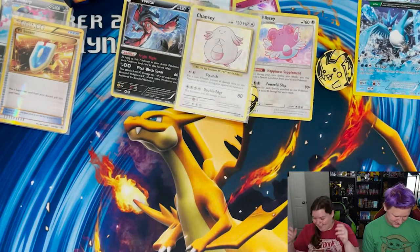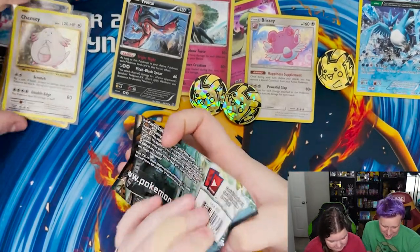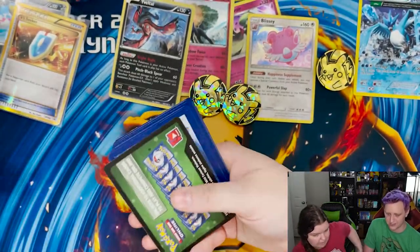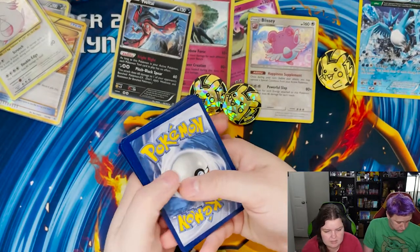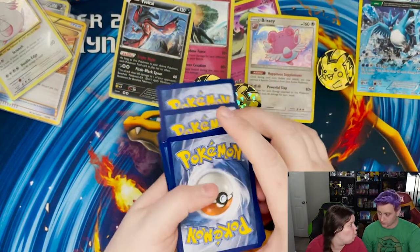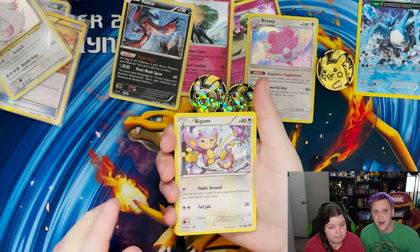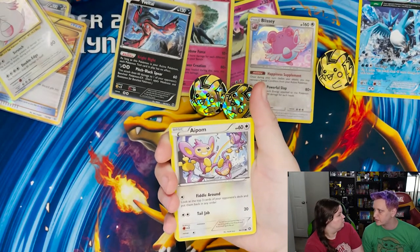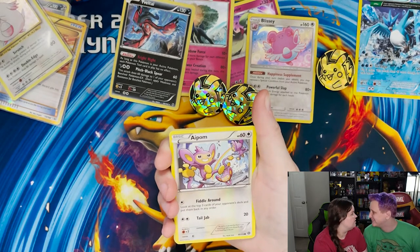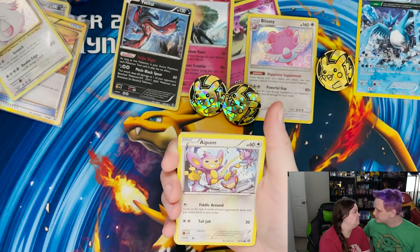Chansey to Blissey — check that out! Alright, your turn — last Steam Siege. And then we've got two XY Evolutions to round out the video. I'm actually pretty happy right off the bat — I don't care if I get anything else. A lot of people know I lost my collection when I was younger, and Chansey was one of the cards in my binder. I had a Metagross Star, which is a $200 shiny Metagross. But now that we're married, we can collect together and I've got adult money.